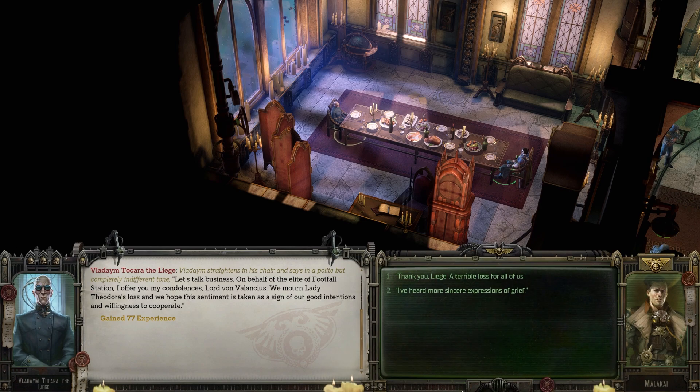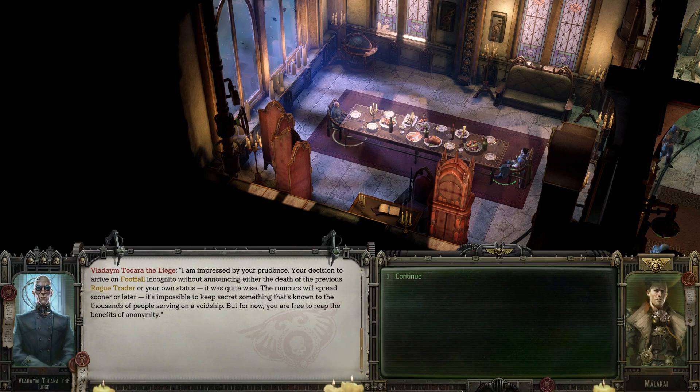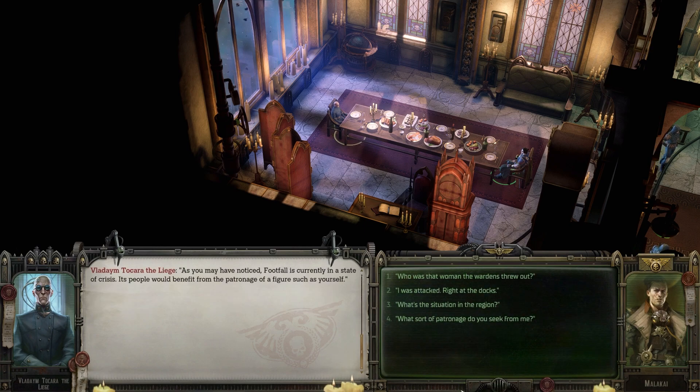"On behalf of the elites of Footfall station, I offer you my condolences, Lord von Valancius. We mourn Lady Theodora's loss, and we hope this sentiment is taken as a sign of our good intentions and willingness to cooperate." "Thank you, liege. A terrible loss for all of us." "I hope that under your guidance the dynasty can recover and attain even greater power. I am impressed by your prudence — your decision to arrive on Footfall incognito without announcing the death of the previous rogue trader or your own status was quite wise. The rumours will spread sooner or later, but for now you are free to reap the benefits of anonymity. Footfall is currently in a state of crisis, and its people would benefit from the patronage of a figure such as yourself."